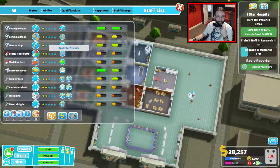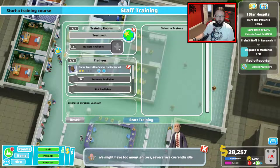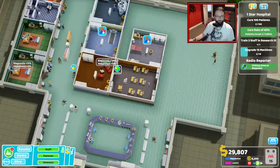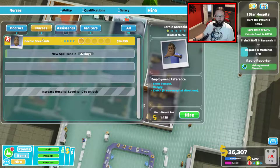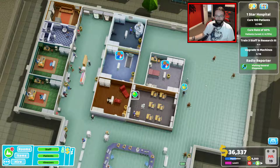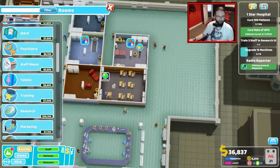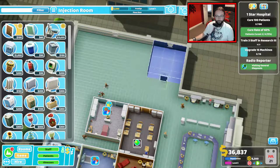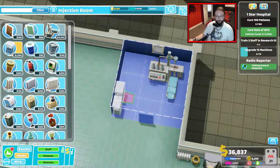Who have we got that needs training already? You're ready for training, you're ready for training. I know it's silly because we've only got the one nurse at the minute, but treatment — you go. Please give me some good staff. Although we should start earning some money soon. Ooh — short temper, hungry and clutch. You're dreadful. We'll keep waiting it out. If we need an injection room — I'm hoping this isn't one of the more expensive ones. It's not. Beautiful. Being in mind we've got a nurse that can do this we might as well, because then we know we're going to be getting some money out of it.